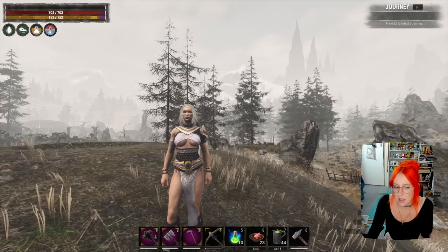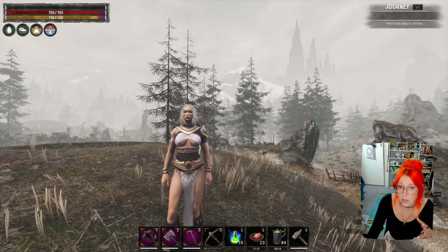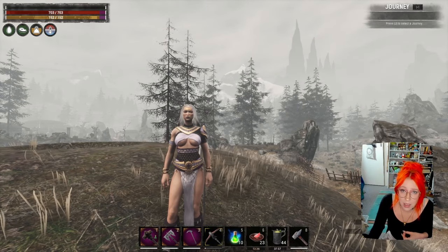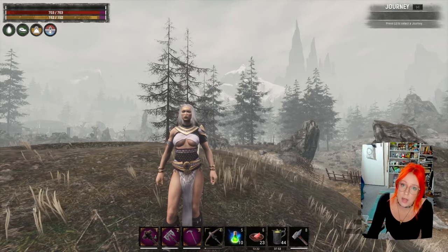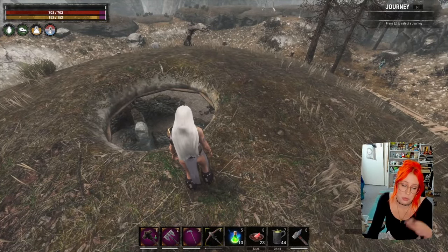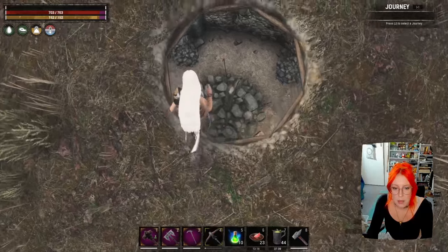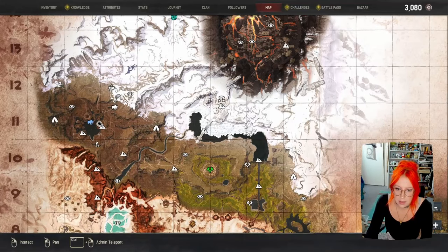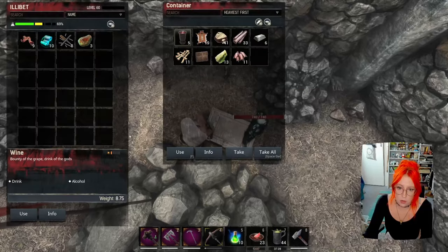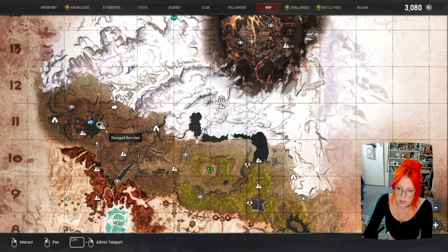Now that you've got a few different armors and weapons, it's pretty worthy coming to the Mounds of the Dead and putting down a wheel of pain. To get the Pride of Seer armor which you craft at the Frost Temple, you need to come to this specific location. You'll need Thogger's journal specifically. There are three mounds you have to visit — this one, this one, and this one.